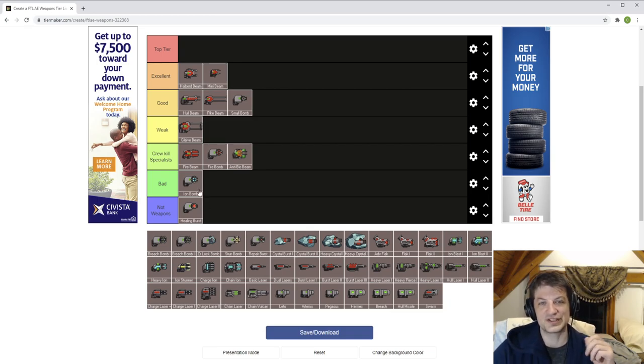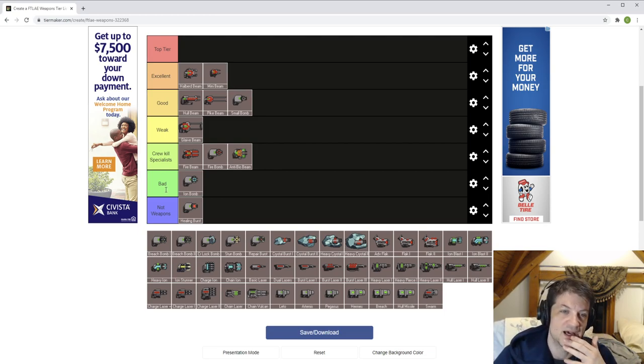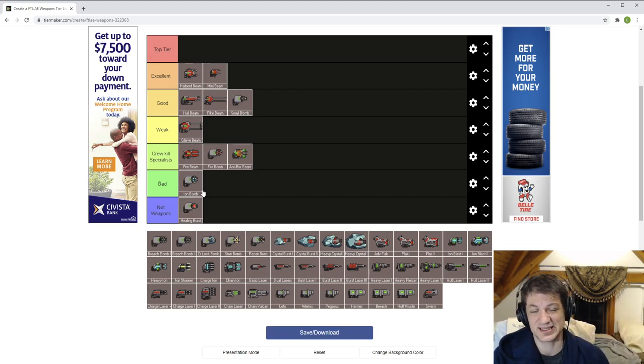Ion bomb does have the benefit of being only one power, so for four-weapon-slot ships it's interesting. If you get a pre-igniter it's fantastic — the pre-igniter makes all slow weapons inherently better because you just don't have to wait. Things like a glaive beam with a pre-igniter can be a fun time, or two flak twos with a pre-igniter and some finishing weapons.